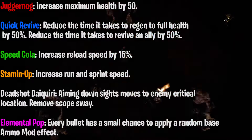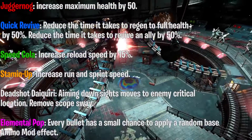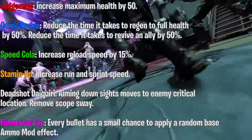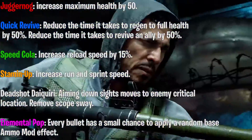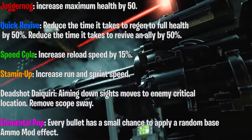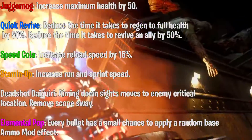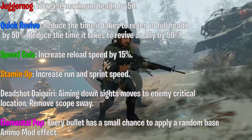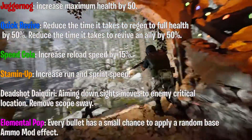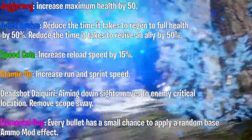Here are the descriptions. Juggernog increases maximum health by 50 — this is different now because Jug will only give you an extra hit, but there are ways to upgrade these perks. Quick Revive reduces the time it takes to regen full health by 50% and also reduces the time to revive an ally by 50%. Speed Cola increases reload speed by about 15%. Stamina Up increases run and sprint speed. Deadshot Daiquiri: aiming down sights moves to the enemy's critical location and removes scope sway. And Elemental Pop: every bullet has a small chance to apply a random base ammo mod effect — with every shot fired there will be a slight chance for a random base ammo mod to take effect against a target, an incredibly useful tool for when your back's up against the wall.